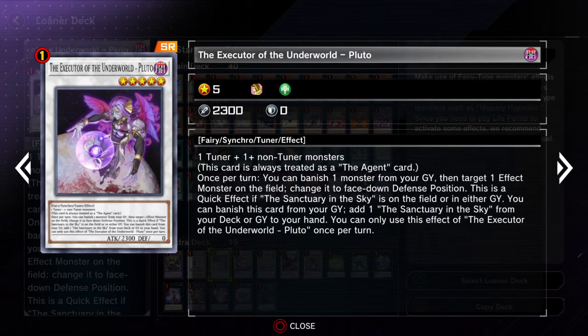That's pretty good — it can give you more fodder for Master Hyperion when it's destroyed. The fact that it has to switch to Book of Moon a monster isn't a quick effect, but it's still not too bad. It can help disrupt your opponent if they have a really good monster face-up on their field. Wait, actually it IS a quick effect — just as long as Sanctuary in the Sky is either on the field or in the graveyard. So okay, that's a lot better — it's basically a Fairy Tale Snow at that point, basically the Book of Moon effect.